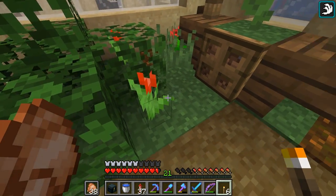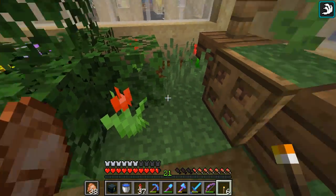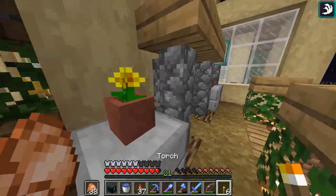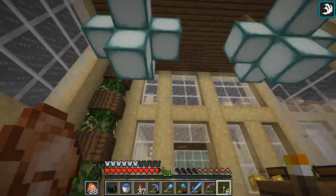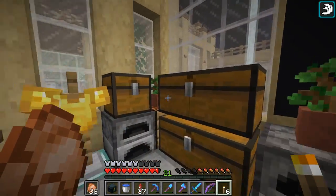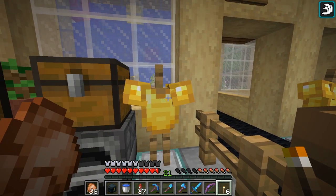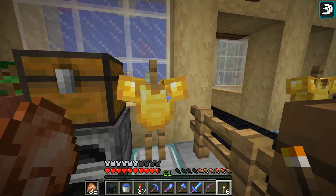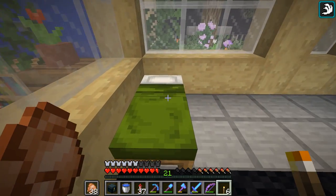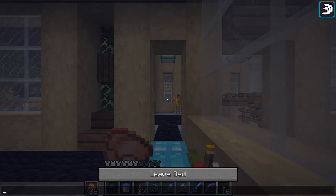Let's have a look on the inside of the mansion. This is still looking pretty good. I really love the new armor textures - I'm a big fan. These look so much better than previously, where it was just sort of one gold thing. Whereas now there's a lot more detail to it. New bed textures obviously - let's go ahead and have a little sleep and carry on.